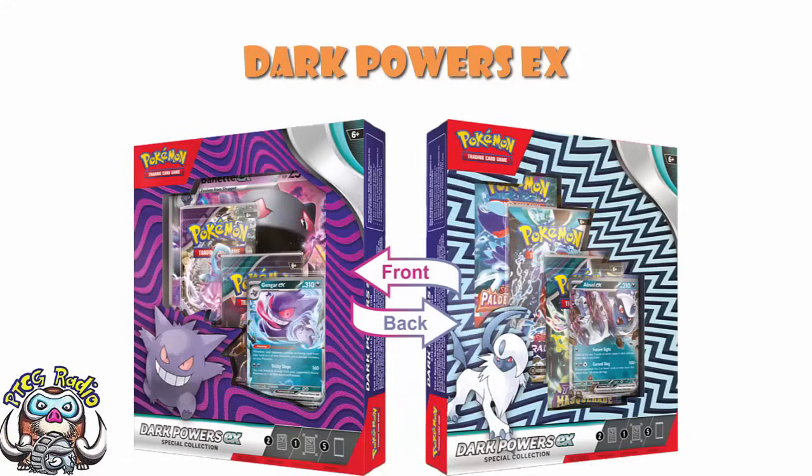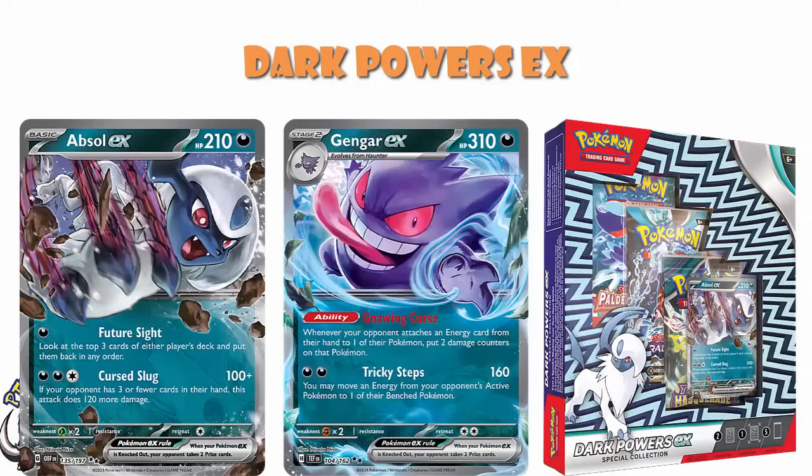What we've got here is a product where you get yourself five booster packs, two promos, and a jumbo promo. Although, this is one of those situations where we kind of have to say promo with quotation fingers, because they're kind of promos and they're described as promos. But if we go to the sell sheet, they're not even actually called promos — they're called foil cards. So we've got foil cards featuring Absol EX and Gengar EX, and they are, of course, not new cards.